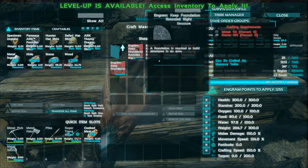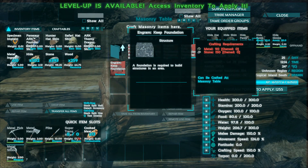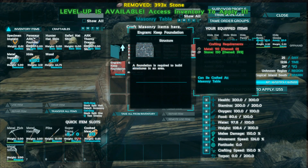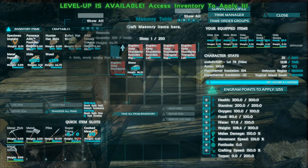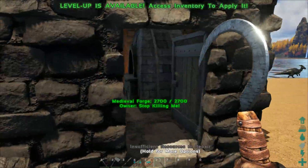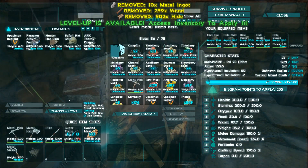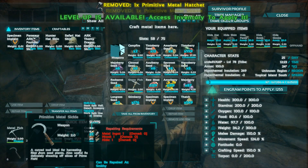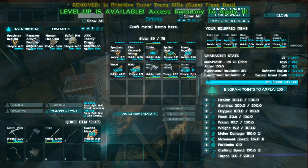So we need to make some of these standard keep foundations — these guys right here. It's 90 metal and 150 stone per foundation. I want maybe four of these. I know these are huge, I don't know how huge. Let's go get some metal real quick. Let me drop some of this stuff off — don't need that. I did make a super trank rifle, and that's how I took down that bird.